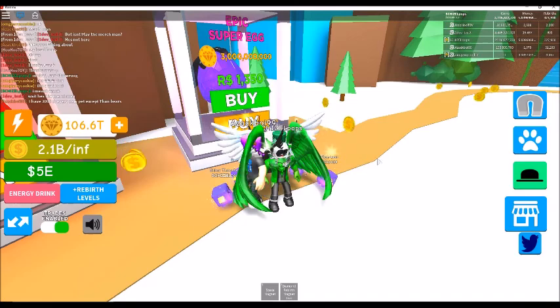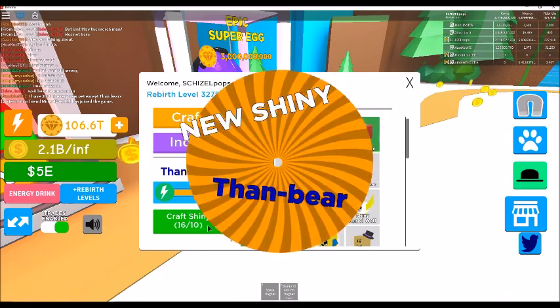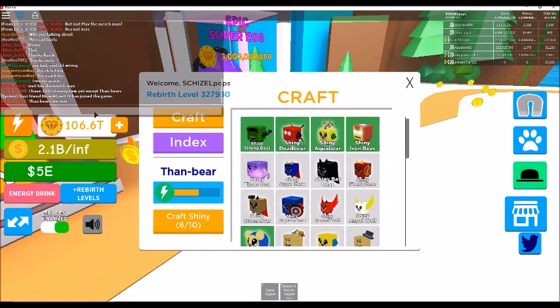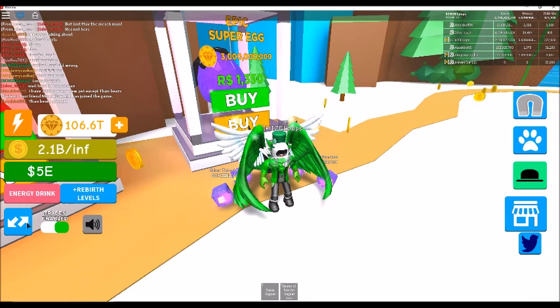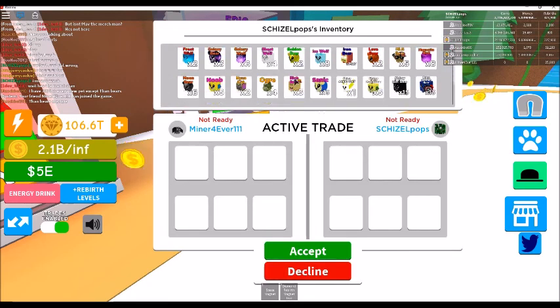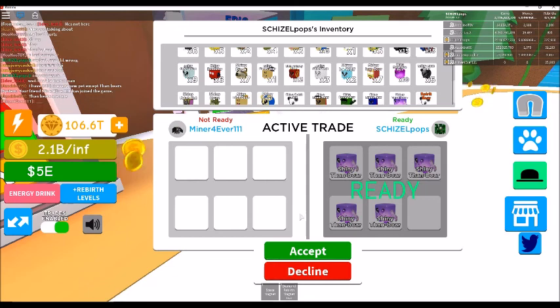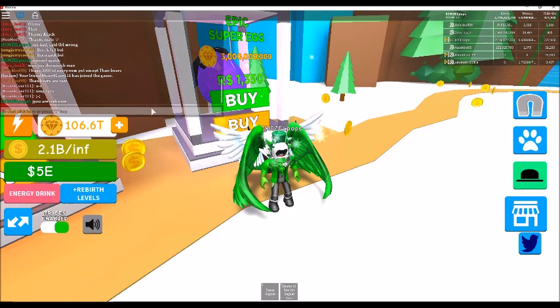Once I get past this egg opening, let's go ahead and make what we got shiny. We make three of them here - one, two, and three. Let's trade some of these off. Let's find Minor Girl - Minor Forever 111 - let's throw her a trade and hook her up with the shiny Thanos. One, two, three, four, and five. There you go, Miner Forever 111!